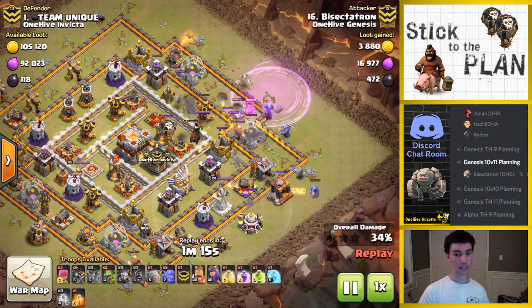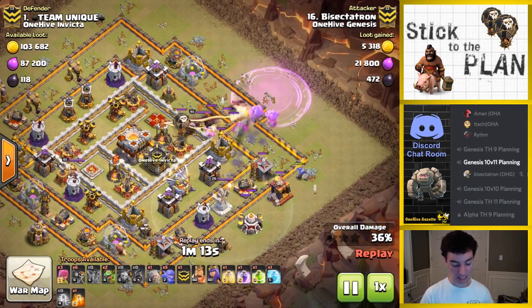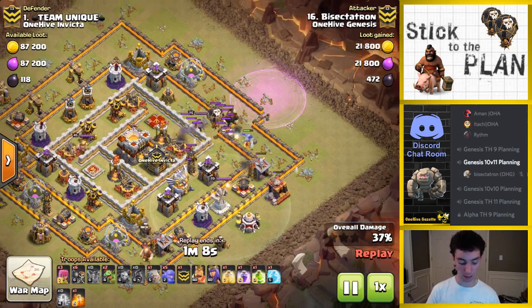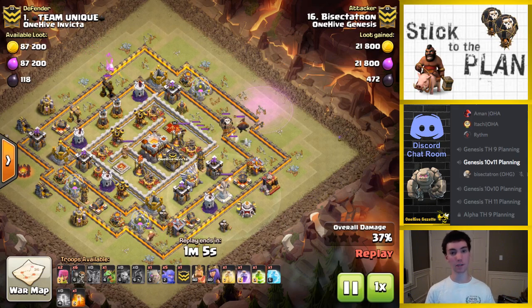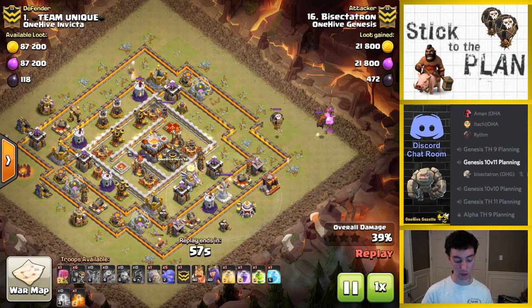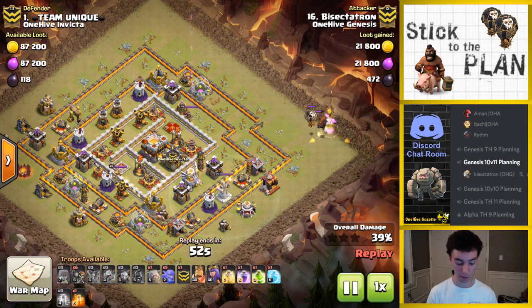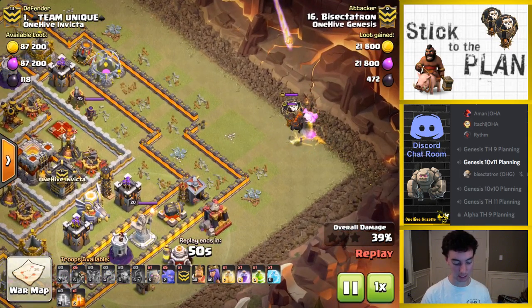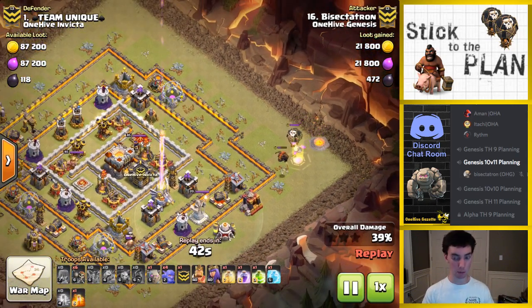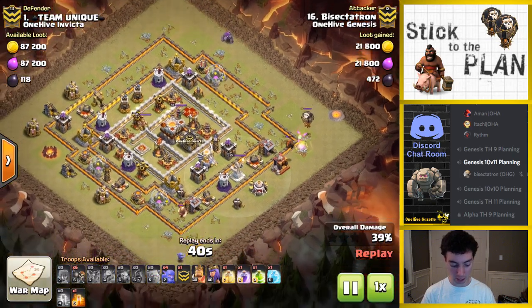That hog wasn't necessary — the CC was already coming out. That's five troop space going towards lighting up the eagle, which is something I want to avoid during the CC kill. Also this baby dragon shouldn't have done that either — 15 troop space that wasn't needed. I could have dropped the baby dragon after the hound was dead and just saved the hog because the CC was already coming out. You'll notice right here the eagle lights up because that one baby dragon just tipped the threshold above the 180 troops needed to light it up.